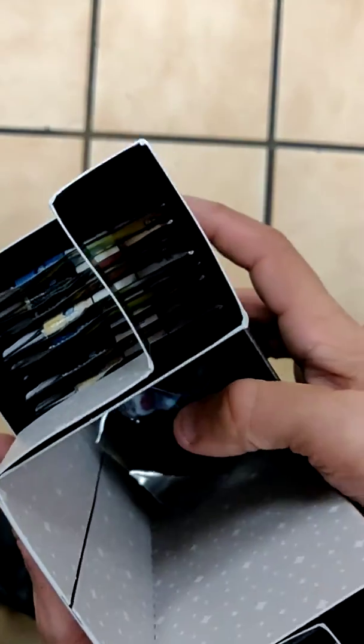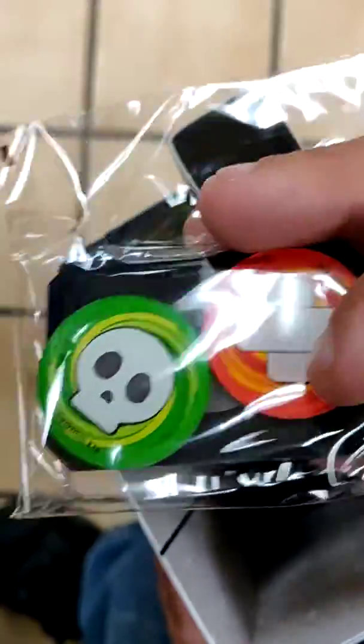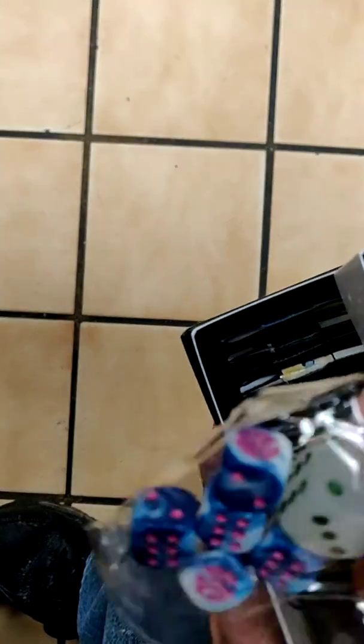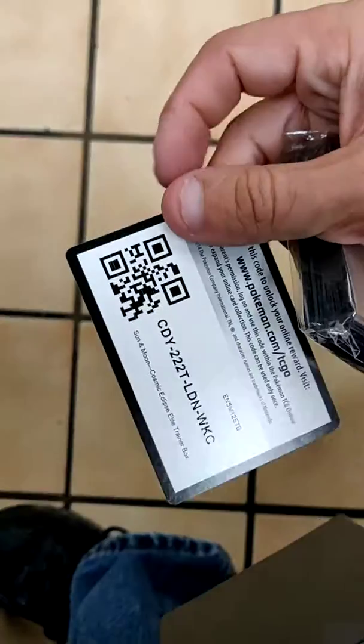Okay guys, so we are going to get into this. That is neatly packed. The one I got off of eBay — the Crimson Invasion ETB — was all messed up. So you got your GX markers, your dice, of course you got eight packs, your energies, your sleeves, your dividers, and there's the code card for you guys.